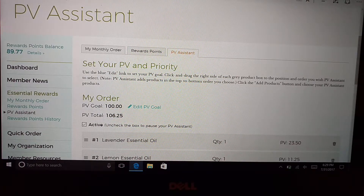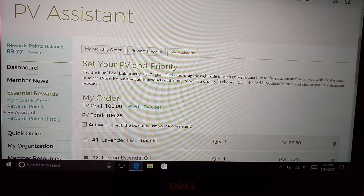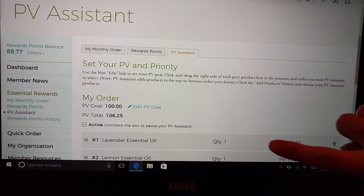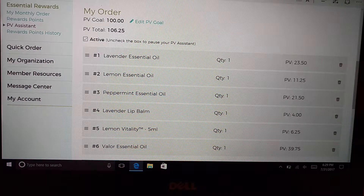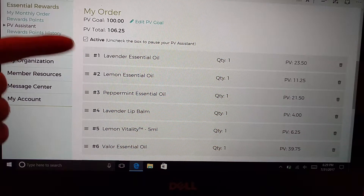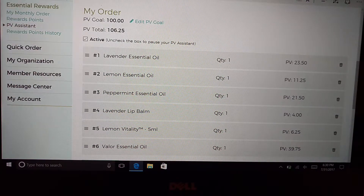That's why everybody should sign up for PV Assist — it's free and it just guarantees whatever goal you set, it will happen. In this separate PV Assist cart, you put some of your favorite products. I would suggest doing different products with different PV amounts, because if something went out of stock in my ER cart, they're going to grab something close to that PV amount so that it meets my PV goal.